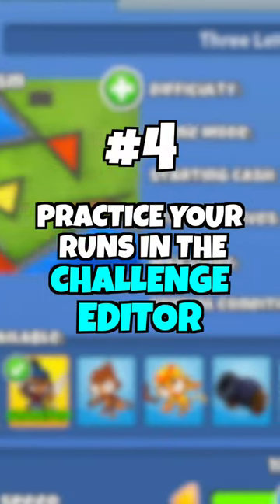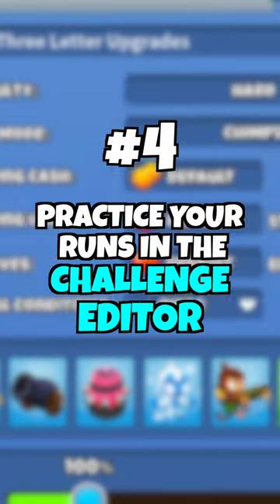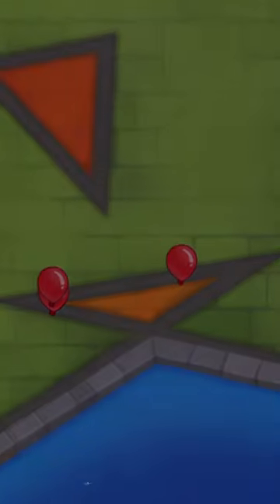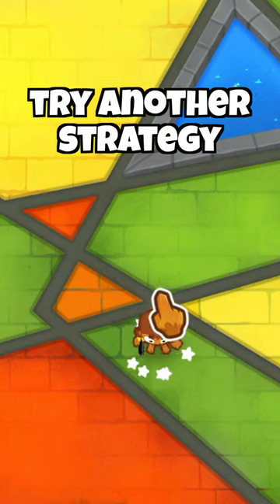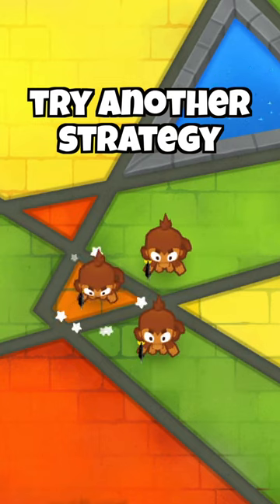Number four: practice your CHIMPS run in the challenge editor before you play the real thing, by using the continue feature, which allows you to replay a round an infinite amount of times so you can figure out exactly what went wrong and then fix it on your next attempt.